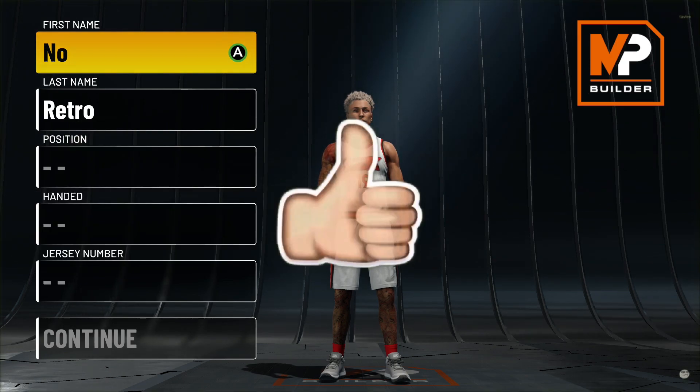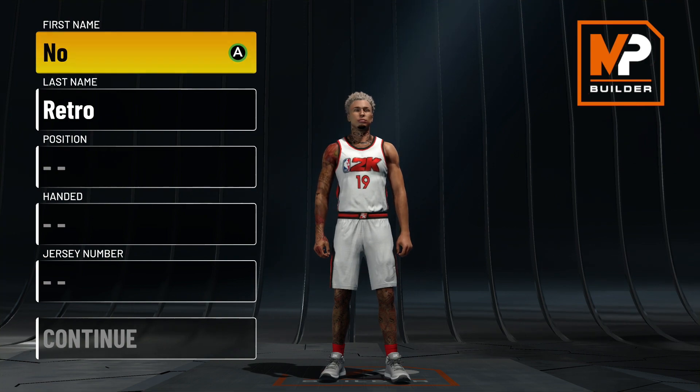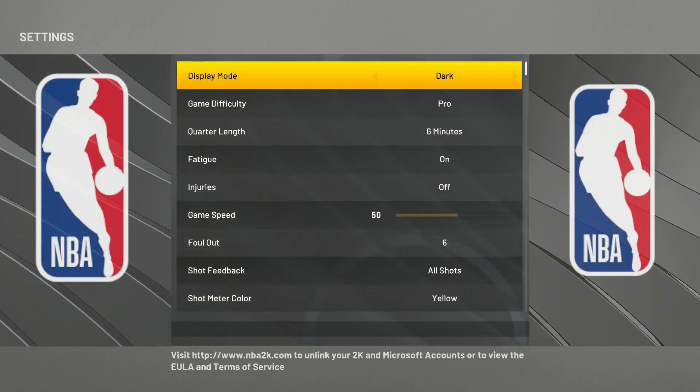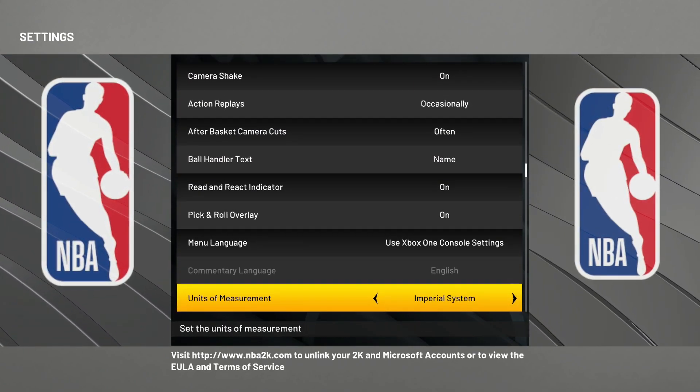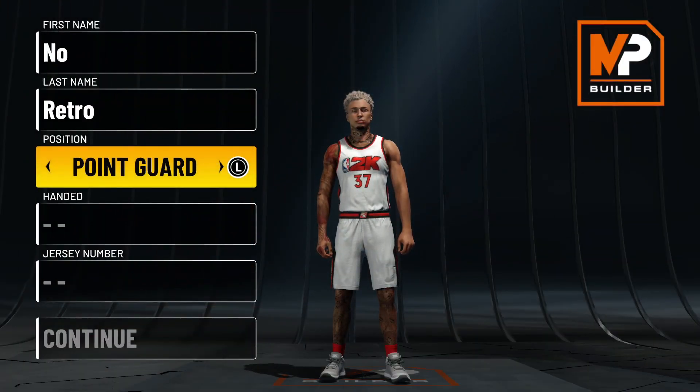So today we got a glitch popper build. Before we get into the video, this is another metric build system video. If you don't know how to change it, go to your settings, go down until you see units of measurements, and change it to metric system.